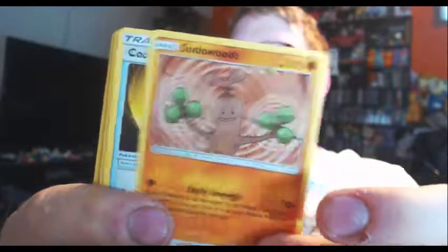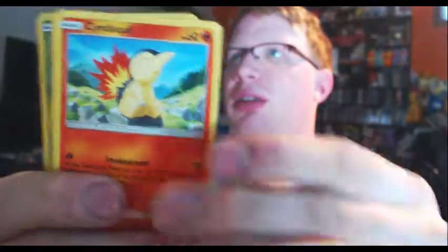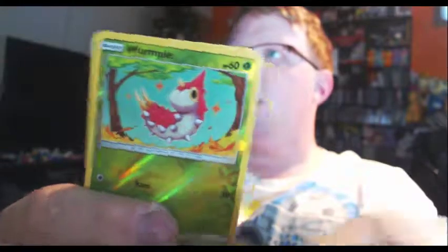You got Darkness Energy, a Bayleef, a Counter Catcher, a Counter Gain, Dedenne — a different one than I had — Cyndaquil reverse foil, Wurmple, Popplio, Skiddo, Wurmple, and Raikou, which also has a foil in the pre-release but is not foil in the final version. So I didn't get very many foils there — very disappointing. I got one reverse foil and one full art at least, and one Ultra rare. But all in all that was a very underwhelming ETB.